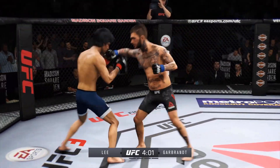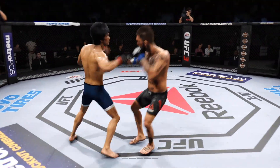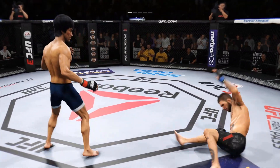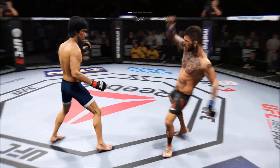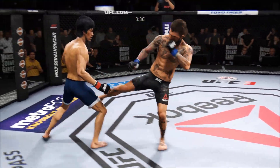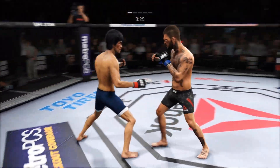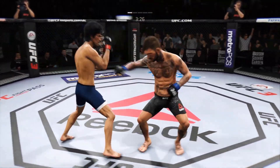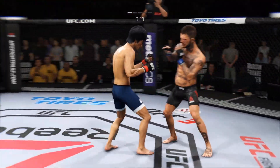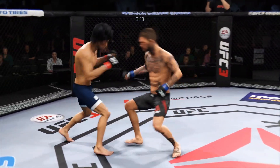Head kick! Well-timed overhand there by Garbrandt — so unguarded. This could be it. Head kick again, and he got tagged there. Wind it up on the right there to no avail. Straight right. Big left punch — oh, that's a huge left hand.